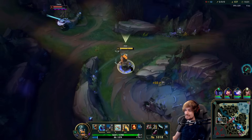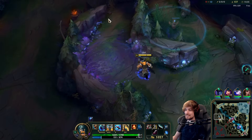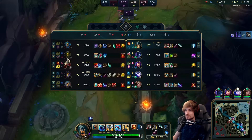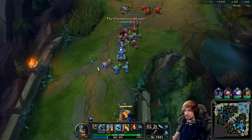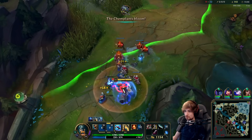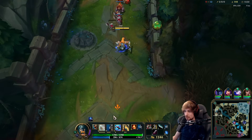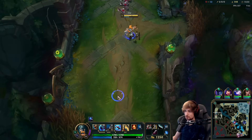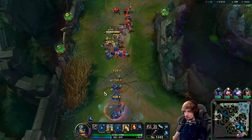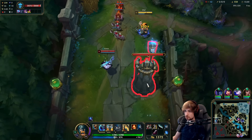We've cleared the entire top-side jungle, which means Ivern is not getting a single jungle camp. Every jungle camp on this side went down — that's going to directly hurt Ivern for the rest of the game, a lot of XP he's now missing. Now we take the wave, buy an item, then come back even stronger. I think I'm going to build Hullbreaker just for Zed because he is an issue.